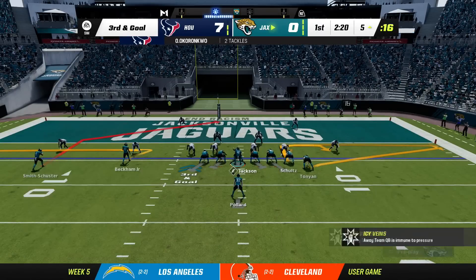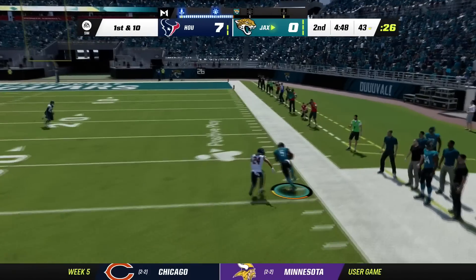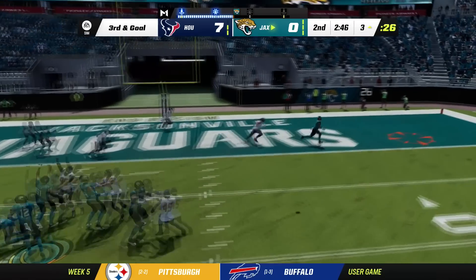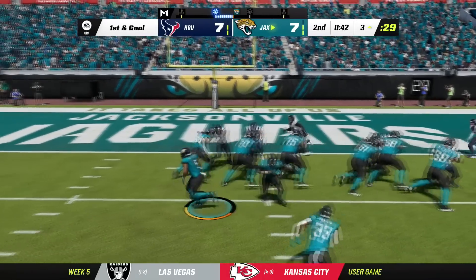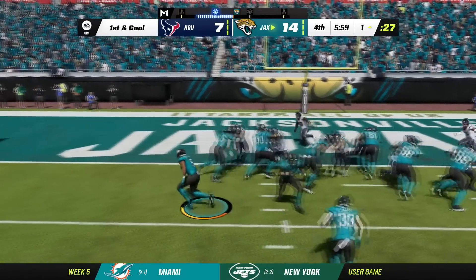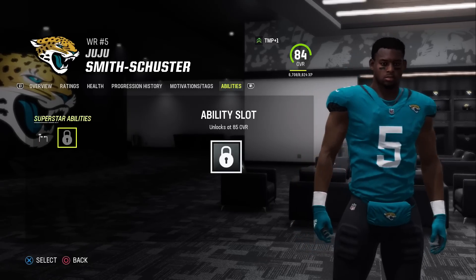Third and goal — Lamar throws a pick, I tried to force it. But JuJu runs a great route for the first down — one man to beat in man defense, and he runs a crispy route. Third and goal — there it is! JuJu catches it — touchdown number one. Touchdown number two in the fourth quarter, then touchdown number three. We got his dev trait up to superstar — they gave him deep threat elite. Next upgrade cycle he'll get another one.